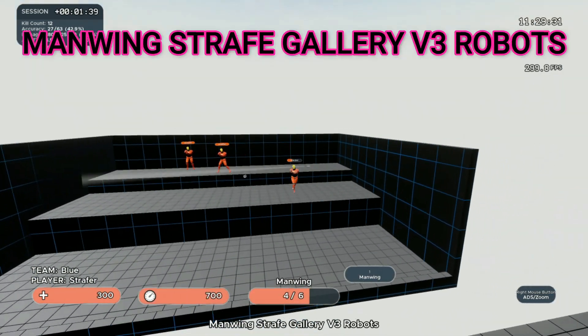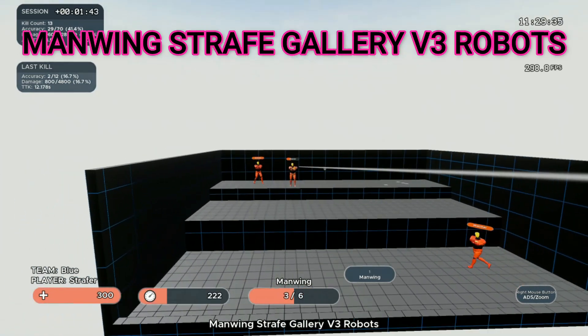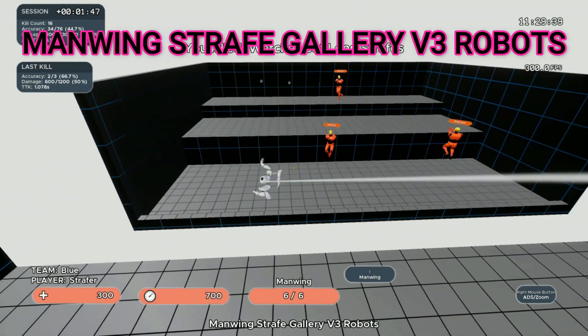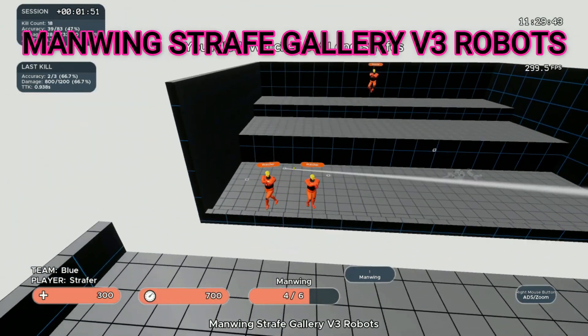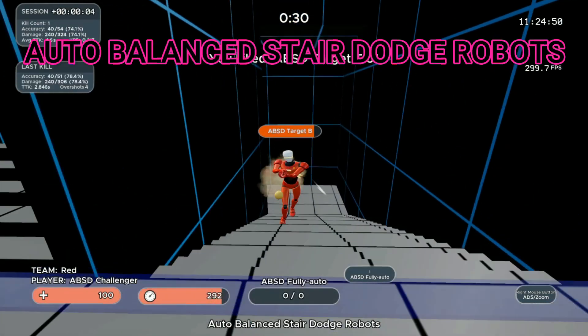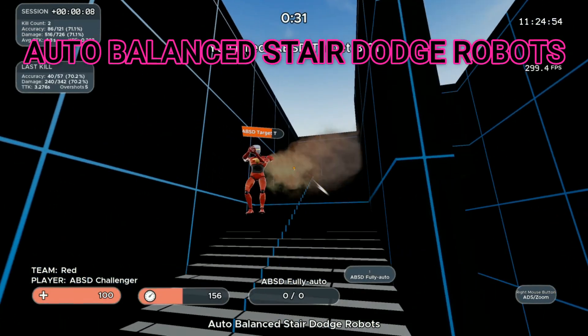Next up, we're going to hit some of those new robot drills with Manwing Strafe Gallery Version 3 Robots. It's a great click-timing drill, and if you're looking to get those wingman shots on point, this is really the exercise that simulates those situations so well. Sixth, we have Auto-Balance Stair Dodge Robots — that was a lot to say.